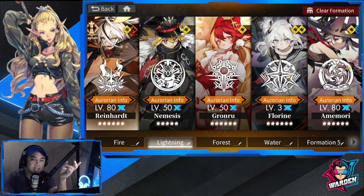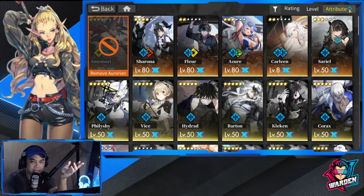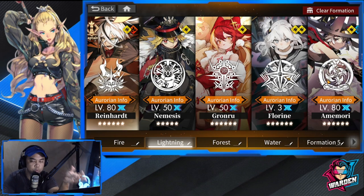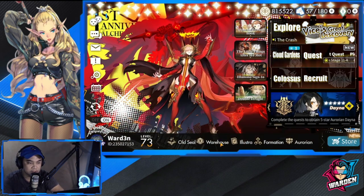Amimori here is your secondary damage dealer. You could select any other Lightning Aurorian — Michael, Requiem — depending on the stage. But I'm going with Amimori because she gives the lineup more flexibility, primarily because of Teleport. Her damage is complementary to Reinhardt. Amimori will be your final damage dealer because of the combo she does. Florine is also here, and this team is bonkers.